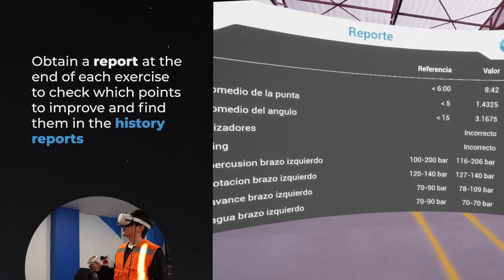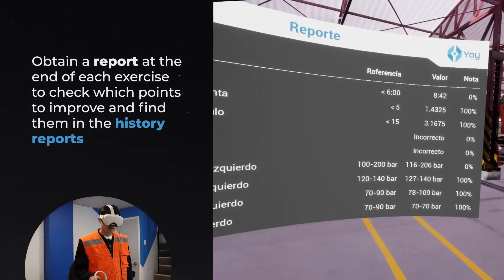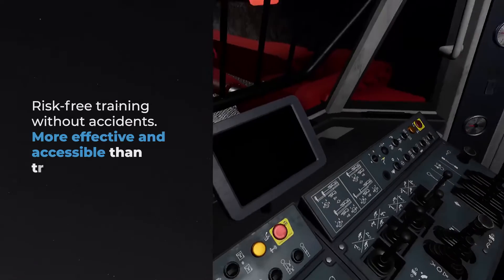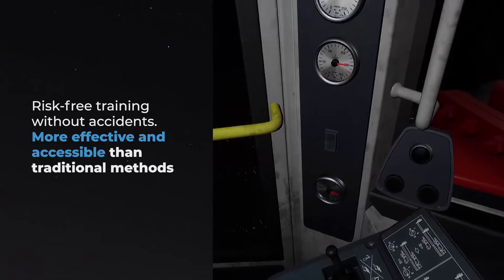Obtain a report at the end of each exercise to check which points to improve and find them in the history reports. Risk-free training without accidents — more effective and accessible than traditional methods.